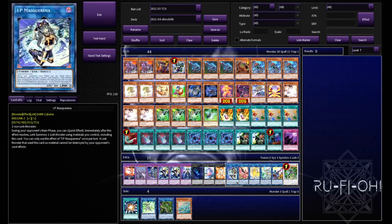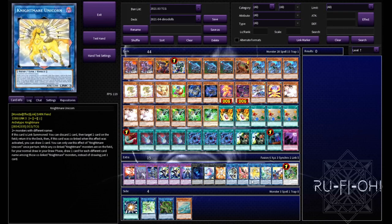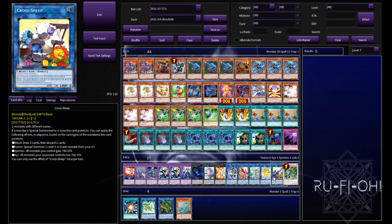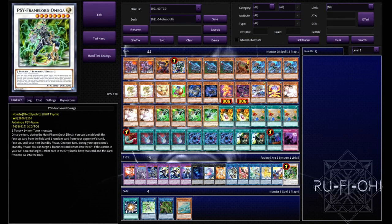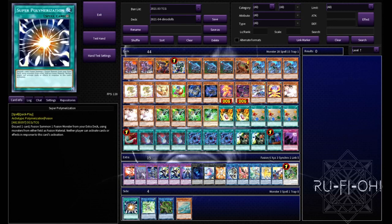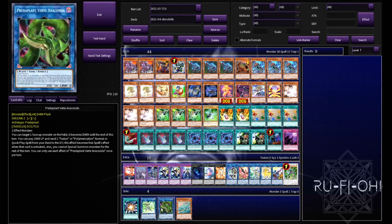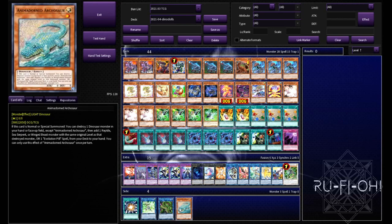We then move on to our links. A single copy of IP Mascarena, two utility cards in Phoenix and Unicorn for interrupting our opponent, a single copy of Apollousa because it's probably the best link in the game at the moment, a single copy of Cross-Sheep because we're running Fusion cards, and a single copy of Omega since we're running the package for it. Then the cards in the side deck area as optional upgrades: Super Polymerization if you have the space, a single copy of Lambda which is less budget-friendly but makes Gamma and Driver much better, a single copy of Verte Anaconda - another strong option especially with the Super Poly variant. And of course, if you have access to Impcantation Nodocdra, you should absolutely be running the Bubble Croc himself.